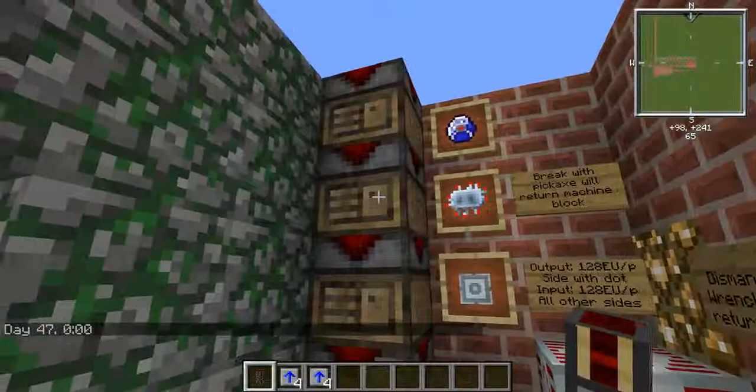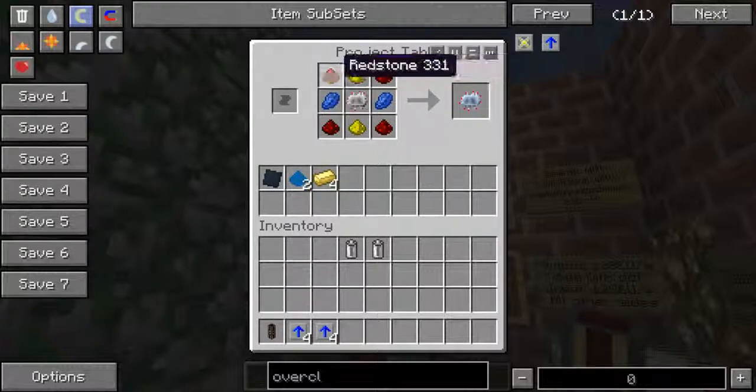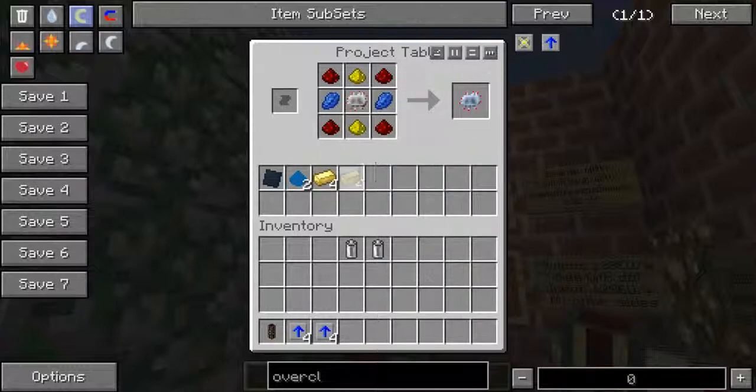The advanced circuit uses a normal circuit in the middle. A normal circuit is two redstone on the sides, a refined iron in the middle, and six copper cables making the sandwich. The advanced circuit then takes that circuit in the middle with redstone on the corners, lapis lazuli on the sides, and glowstone dust top and bottom.